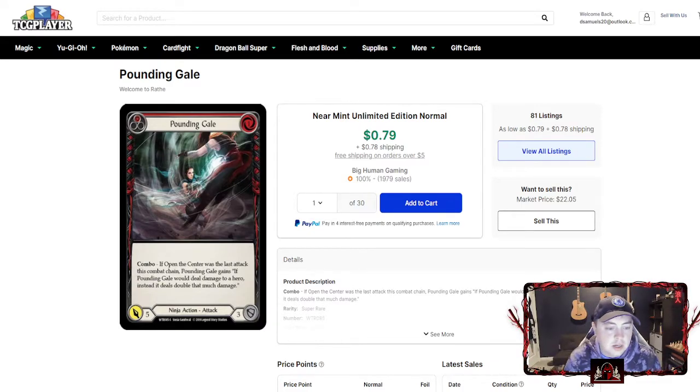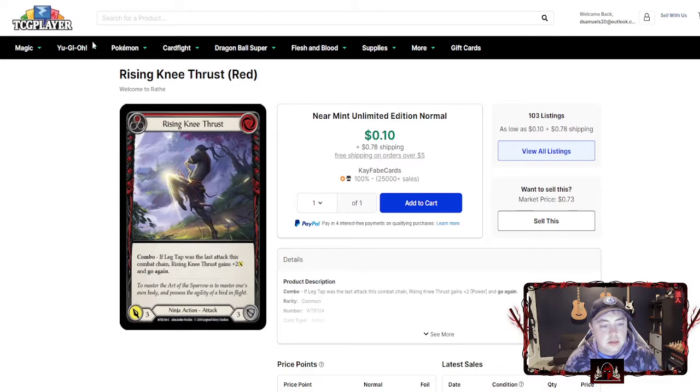Or let's say they block four of it and leave one through — instead of hitting for one it's hitting for two. And if you can couple this with a Razor Reflex, it becomes even more insane, dealing three additional damage and doubling that. It's really good overall. I just love the card; it's one of my favorite combo cards in the set. Not every Katsu player will run it, but I play mainly aggro Katsu so this is one of my favorites to go find after playing Open the Center.